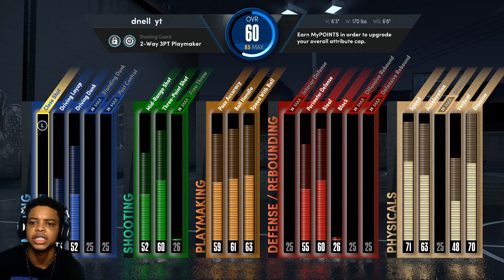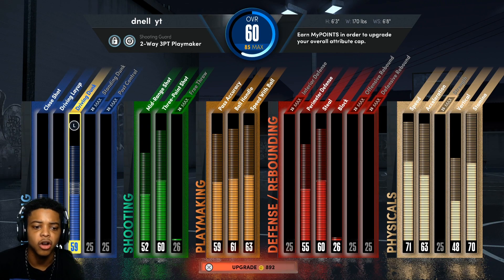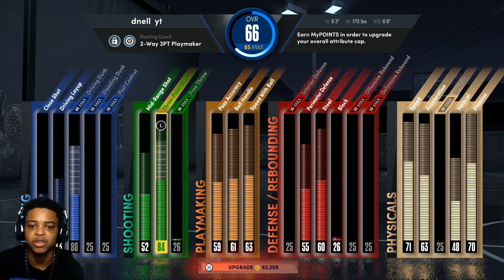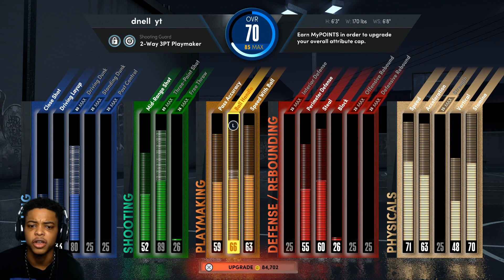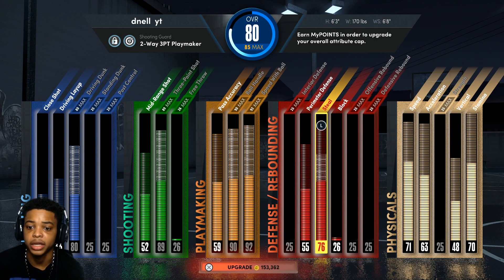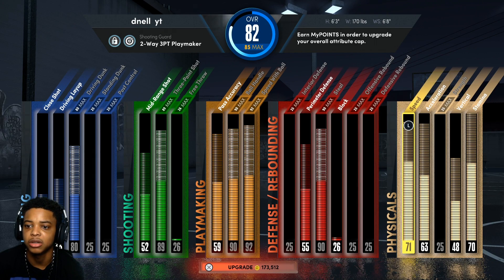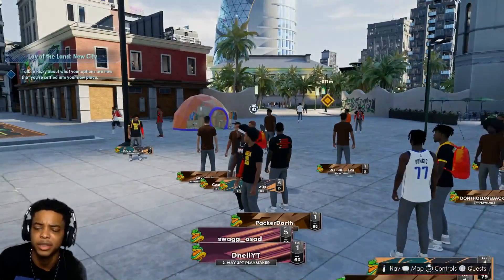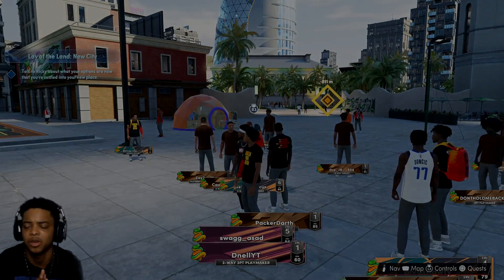So like I said — 6'3", 170 pounds, 6'8" wingspan. You can start off with an 80 driving dunk and an 89 three-pointer. Even if you need to buy VC, your build is going to be usable — you can upgrade your speed, your acceleration, and your guy is going to be ready for the park right away. So make sure you smash that like button on the video, make sure you subscribe to the channel. Your boy D-Nell is out.